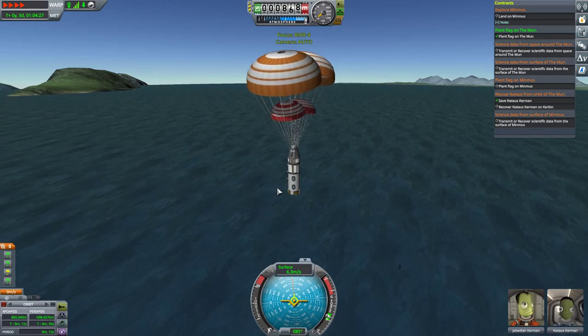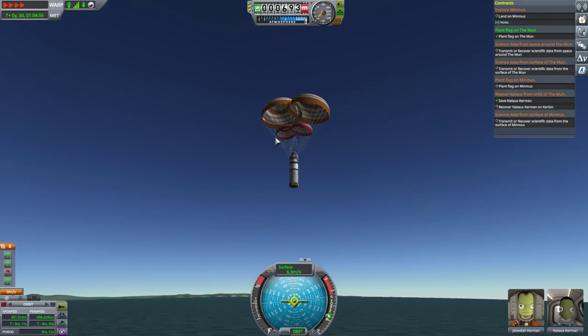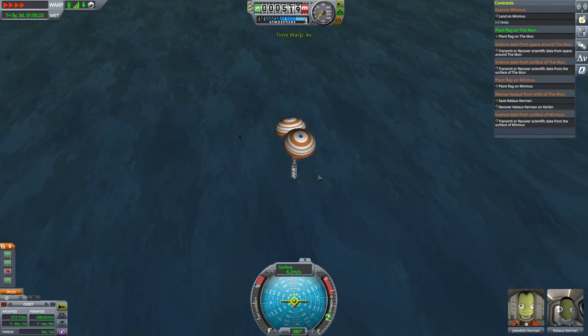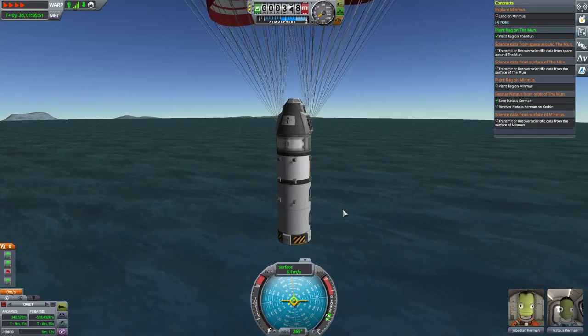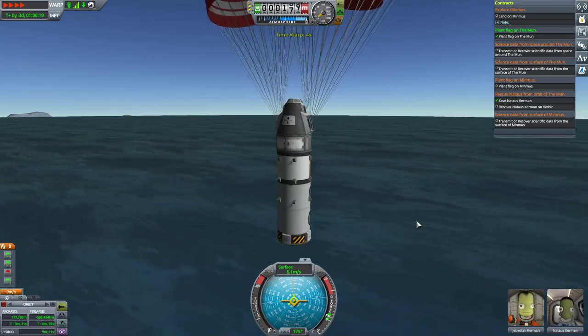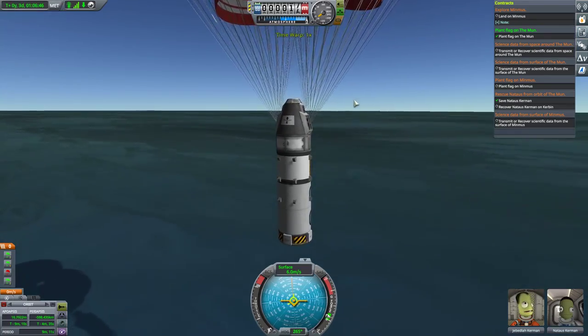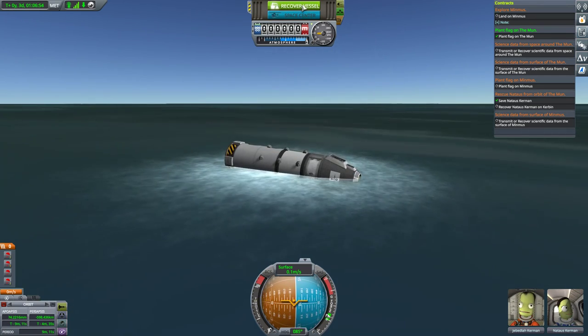We did a pretty good job of getting us close. Obviously this ship in the future will want some solar panels so we can power up our inline stability — that's something I did not do very well. Let's see this mission to its conclusion. Let's splash down and recovery. This should be a lot of science and a lot of missions completed, which is cool. Let's see how it all turned out — it is almost 800 science, which is great.